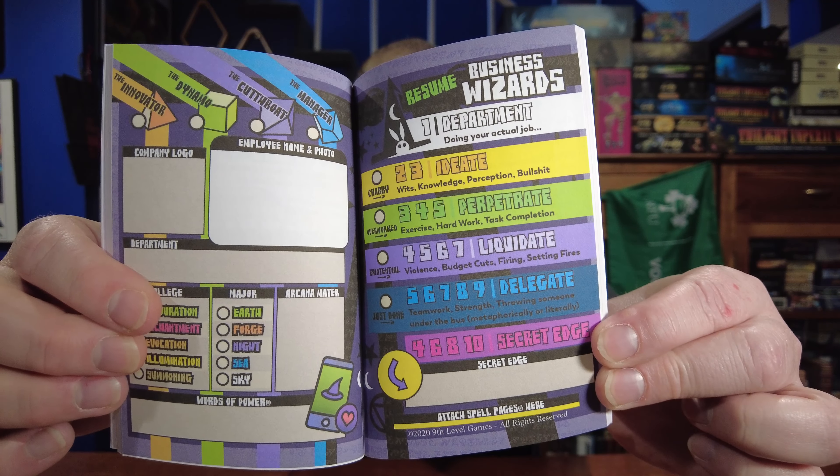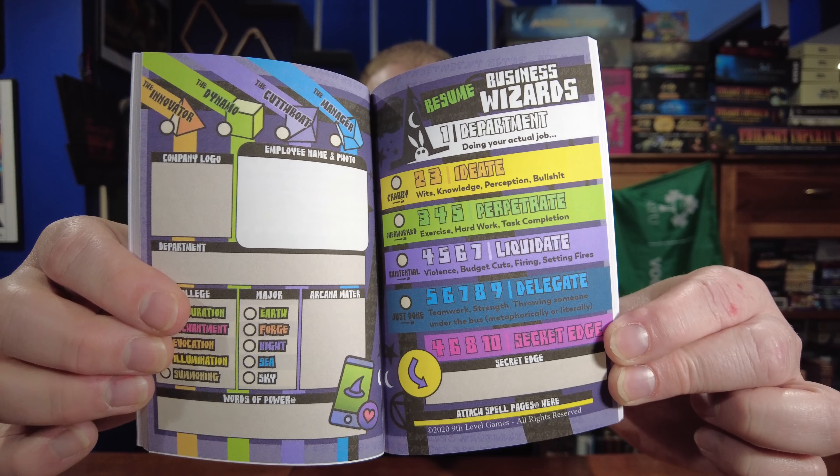As you can see on the character sheet, the tasks might require a two or three, which is best done by a d4, or ranges like three-four-five, four-five-six, five-six-seven-eight, or nine. Each range is better suited to certain roles. For instance, the d8 focuses on attack, which is why it's great at Liquidate — things that require violence, budget cuts, firing, and setting fires. Meanwhile, the Innovator is great at Ideate, covering wits, knowledge, perception, and bullshit.